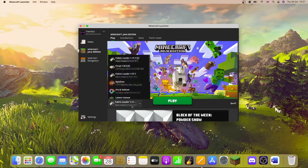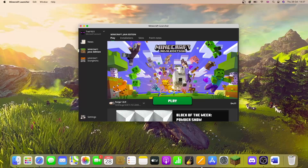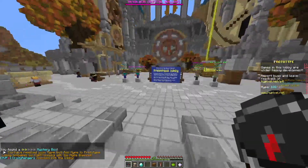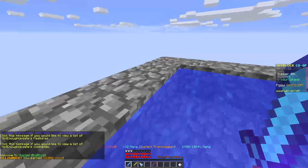Now open up Minecraft, look through your installations, find the Forge 1.8.9 profile, and click Play. Once it loads, head to Hypixel and into Skyblock, and then we can start using the mod right away.